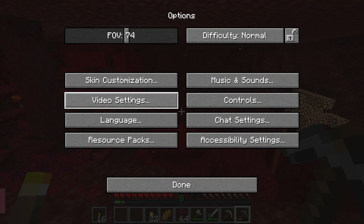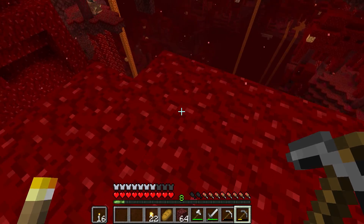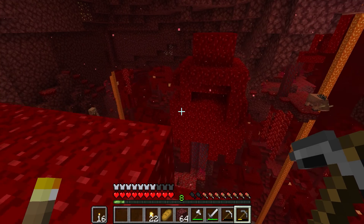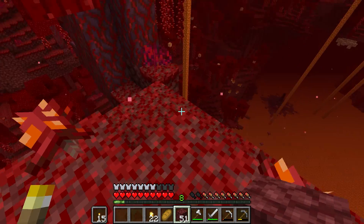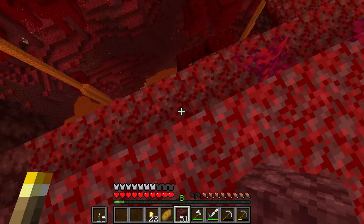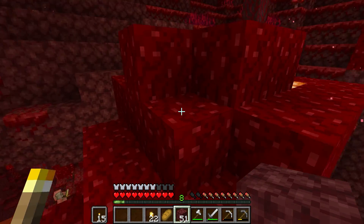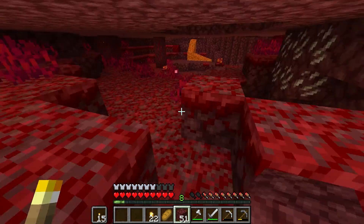Alright, we gotta turn up the render distance just a little bit so we can actually see what's going on. Right down to lava — lovely. And that's a ruined portal, is it not? Yep, that's a ruined portal right there. We're gonna need to make our way down. Just remember the direction — we need to dig. If we come back up to... we need to get back to our portal. Literally right below us.